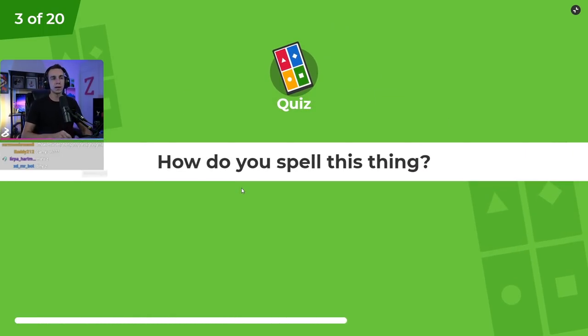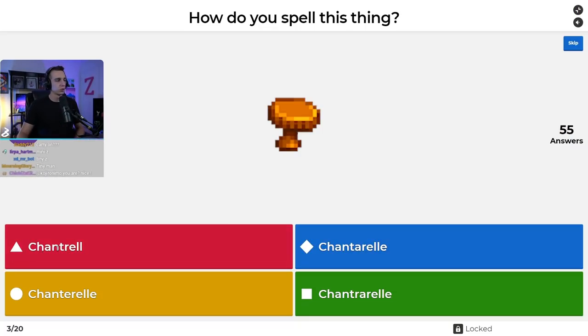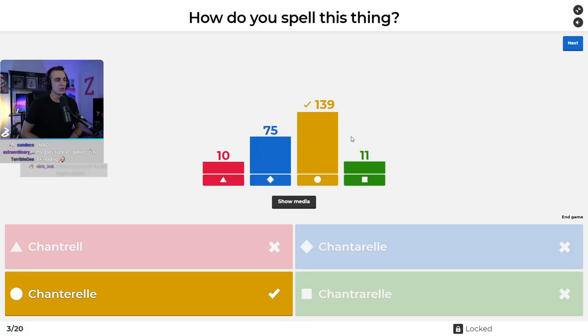Question number three: how do you spell this thing? Is it Chanterelle, Chanterelle, Chanterelle, or Chanterelle? I don't even know how to pronounce this thing. It is Chanterelle — with an E-R-E-L-L-E. I was running through the Kahoot to make sure all the questions were right and I still got it wrong in my run-through.